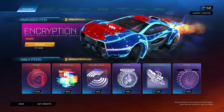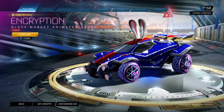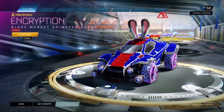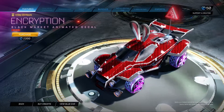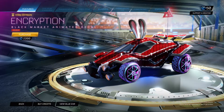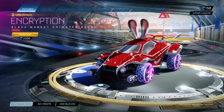We have the Encryption Black Market Universal Animated Decal. That's in Crimson. That really makes me think of Pepsi for some reason. Look at that in full red. I like it — it's kind of a coding sort of deal. Honestly, this is maybe the first Animated Decal I've seen that's actually worth the price. That looks really good. I really like how that works with my little antenna as well. That's really cool.